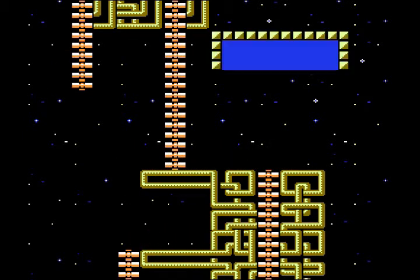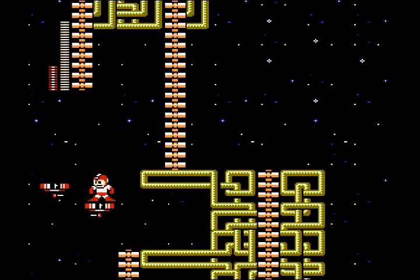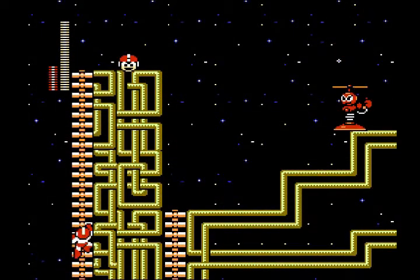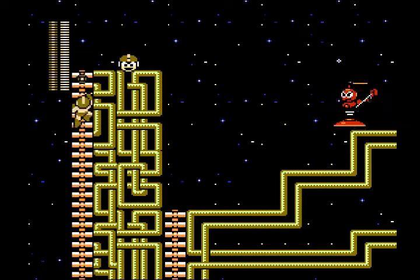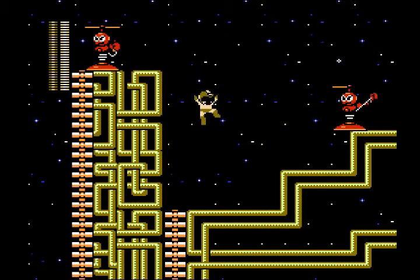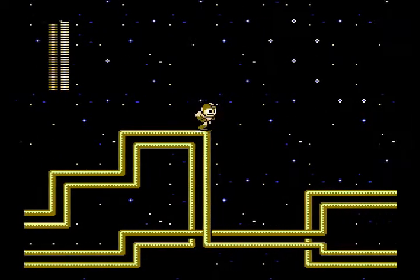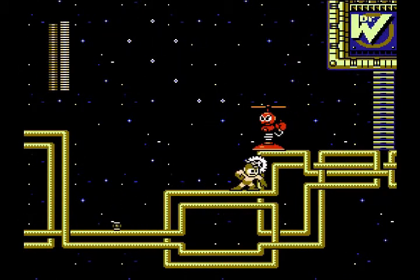Now that we're at the top of this structure, we're going to drop down, grab the E-tank, and use Item 1 to get up to the far left ladder over here and grab a 1-up. I would probably recommend switching out to the Metal Blade at this point as well — it's really helpful for taking care of these helicopter enemies because it one-shots them.